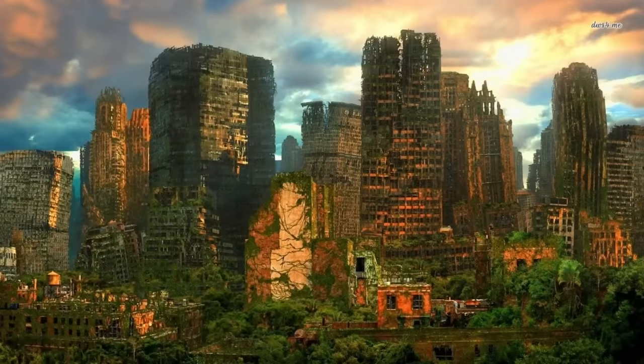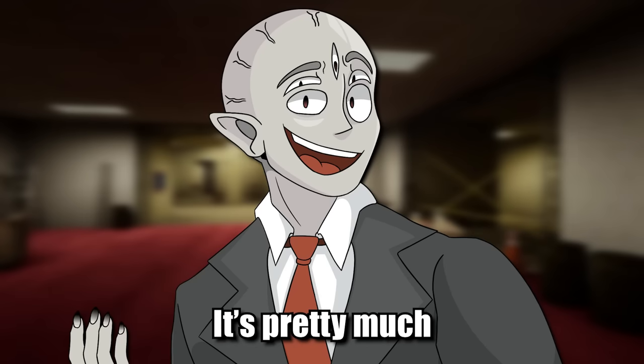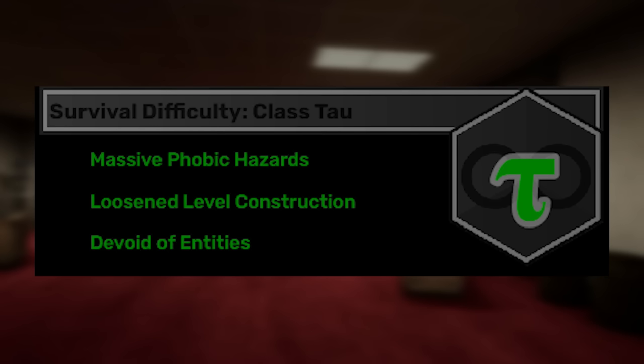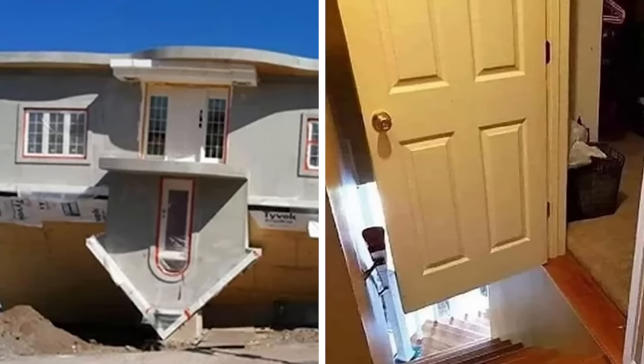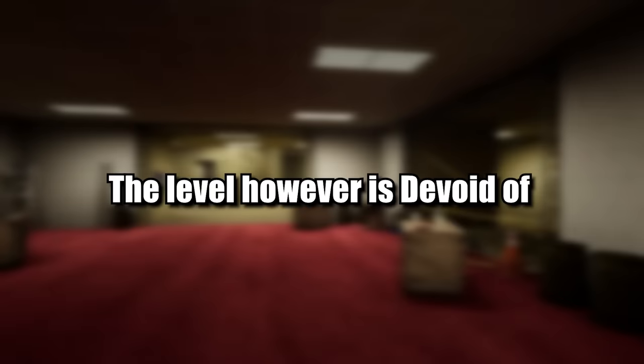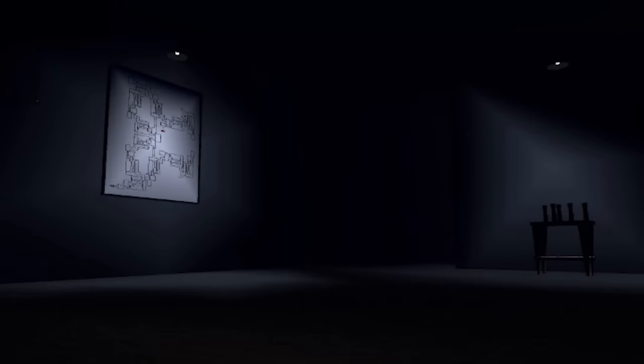First up is Level 6.2, also known as Amaxophobia. If you don't know what amaxophobia means, it's the fear of being inside a vehicle, either as a passenger or a driver. This level has been classified as Class Tau difficulty due to its phobic hazards, bad construction, and overall environmental dangers. However, the level is devoid of entities, which is a nice upside.